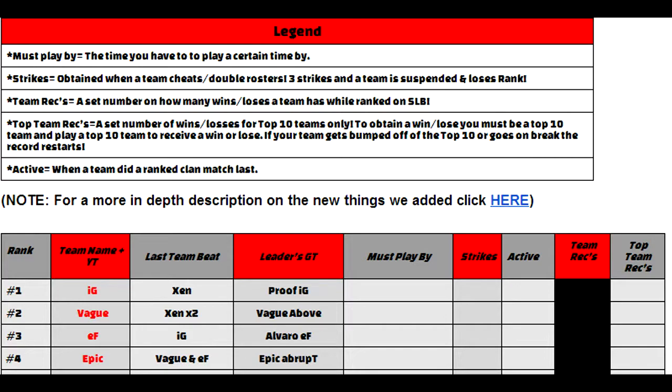Where it says team records, short for RECS — for the top 10 teams it's going to be blanked out, but for number 11 and up, it's going to show how many wins and losses you have. You must have proof for this. So say the number 11 team wins six times and loses to one team, they're going to be six and one.